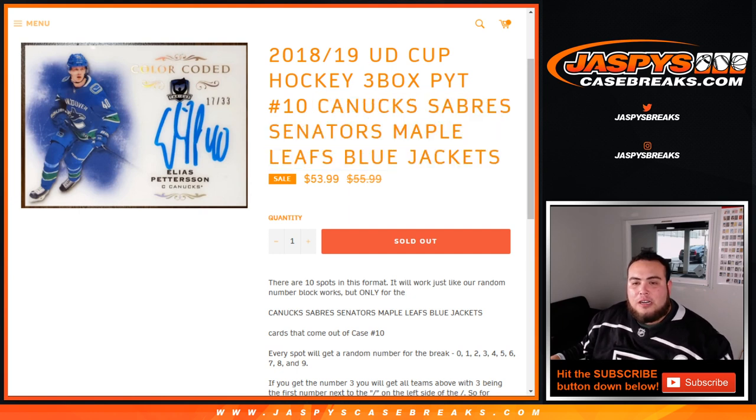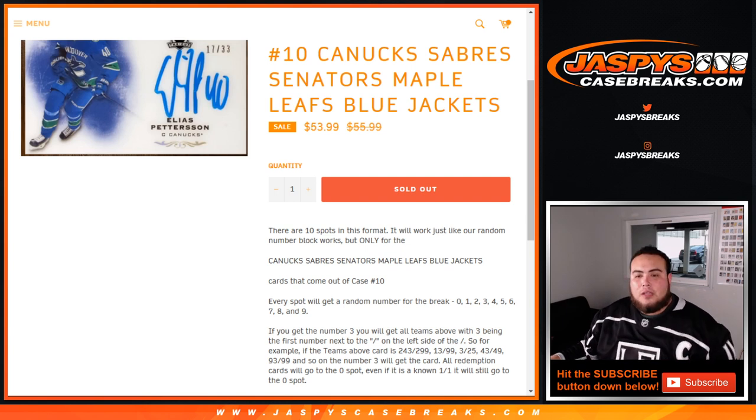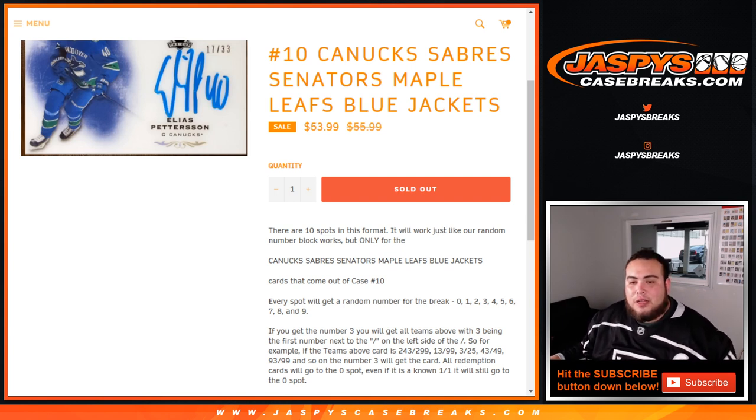This works just like a normal random number block on our website, but just for only these teams in this specific break. You'll get a random number zero through nine. As an example, if you get number three randomized to you, you'll get all teams above with three being the first number next to the dash on the left side. So if you pull a serial number card — say 243 of 299 from these teams in the break — that'll be your hit.